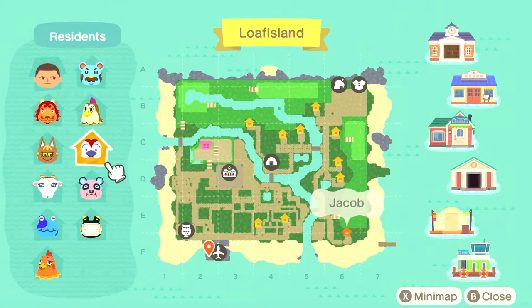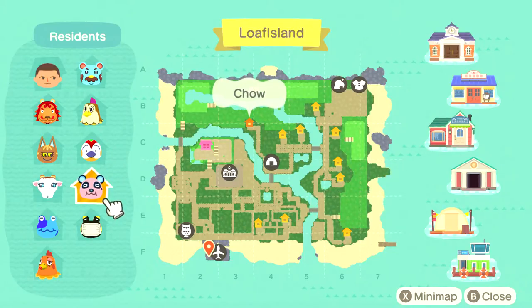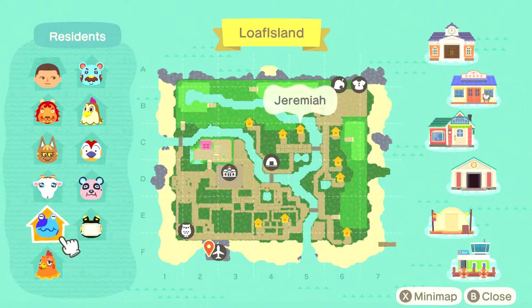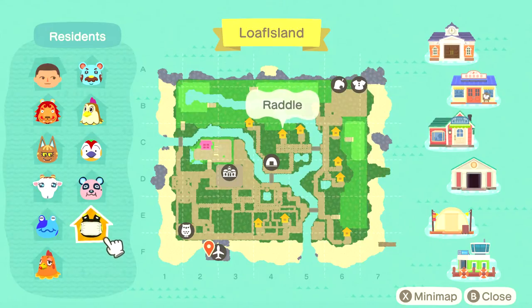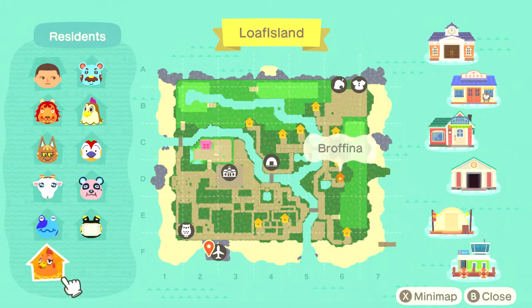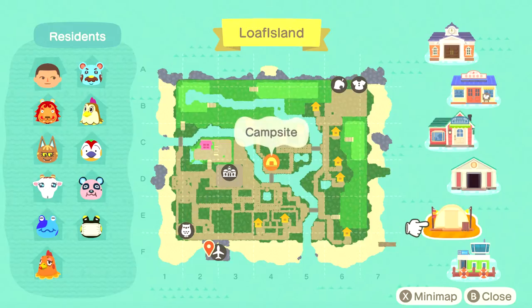This is Jacob the bird. Child the panda bear. Chevre the goat. Jeremiah the frog. Rattle the frog — those two guys are neighbors. And then we've got Profina the hen over there on the east.